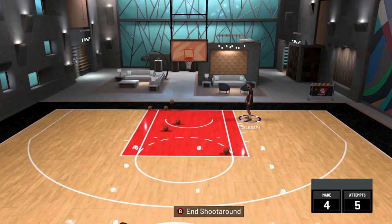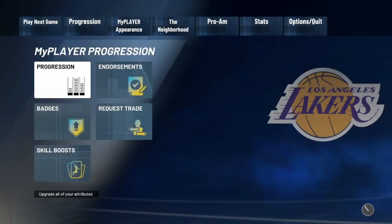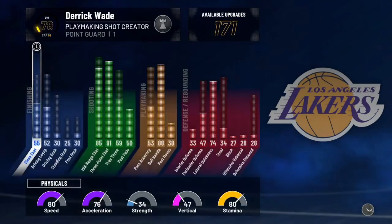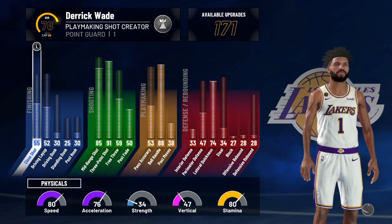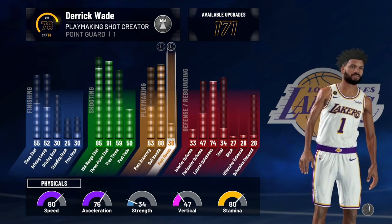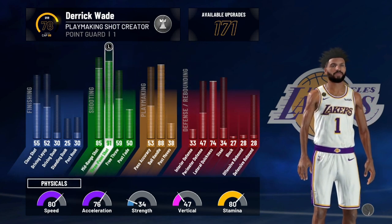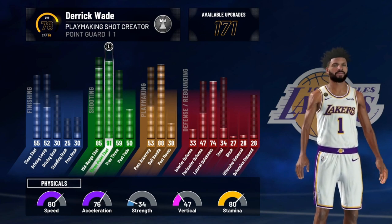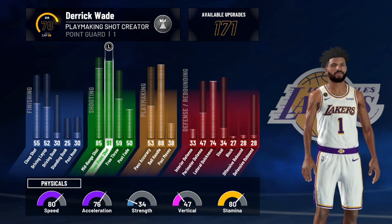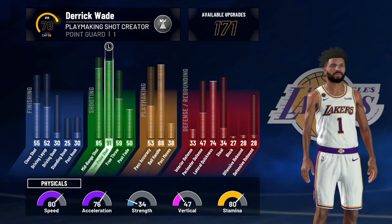If you want to see my build just because you're curious, I'll go ahead and show you. Out of the playmaking shot creator I'm only a 78 overall right now — 88 ball handling, 91 three-point. I'm just trying to get my badges; I don't even have quick first step or anything. This is all without badges. I have like the limitless range — that's the only badge I have.